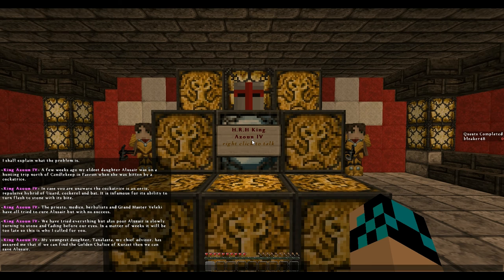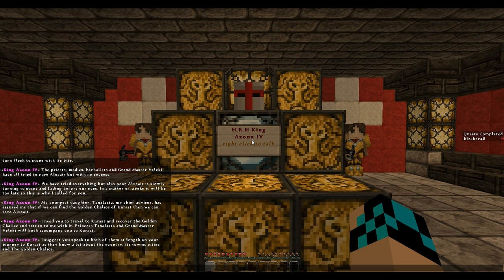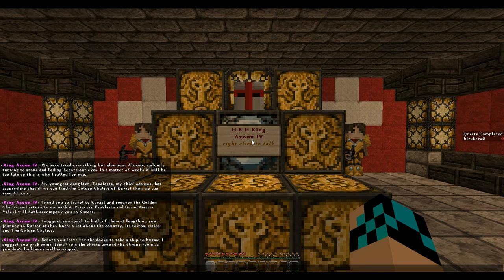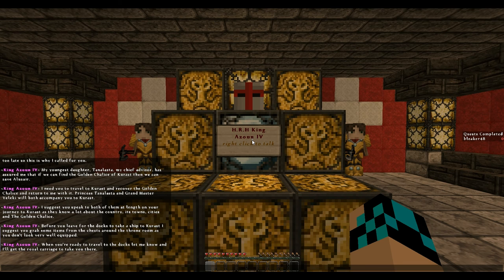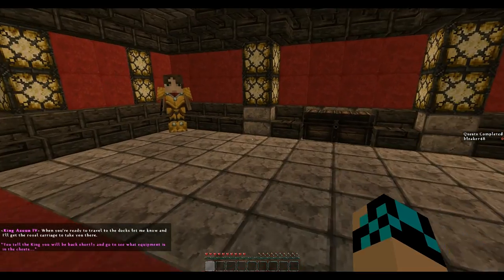We have tried everything, but alas, poor Al-Alessar is slowly turning to stone, fading before our eyes. In a matter of weeks, it will be too late. My youngest daughter Tana and my chief advisor have ensured me that the Golden Chalice of Karest can save Al-Alessar. I need you to travel to Karest and recover the Golden Chalice and return to me. The Princess and the Grandmaster will both accompany you. I suggest you speak to both of them before you leave for the docks — take a ship to Karest. Grab some items from the chest, and when you're ready to travel, let me know.